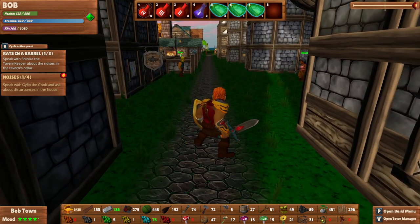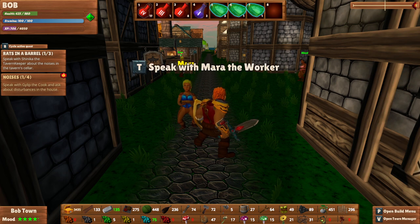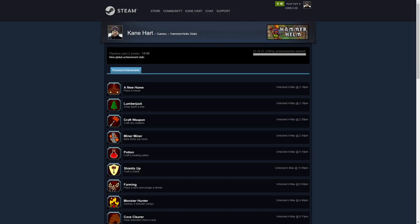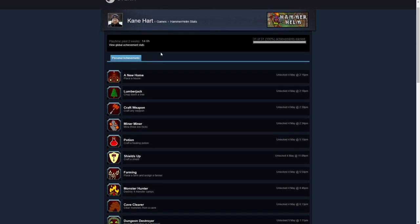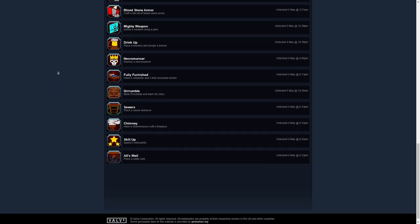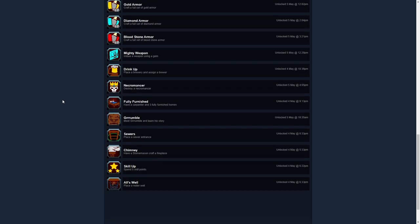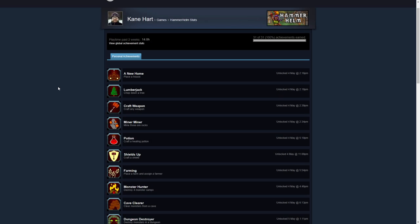And oh yeah, that's beautiful. Look at that. I don't even know if I've done this with any game out there. Let me show you my work. There you go, my friends. Play time the past two weeks — 14 hours. And 31 of 31 — 100% of the achievements have been gotten. So look at that. How awesome is that? We have beaten — well, I wouldn't say beaten. It's still a sandbox game, right? We can still grow and improve and do things like that. But we obviously have done an awesome job here, and I'm really happy about that.